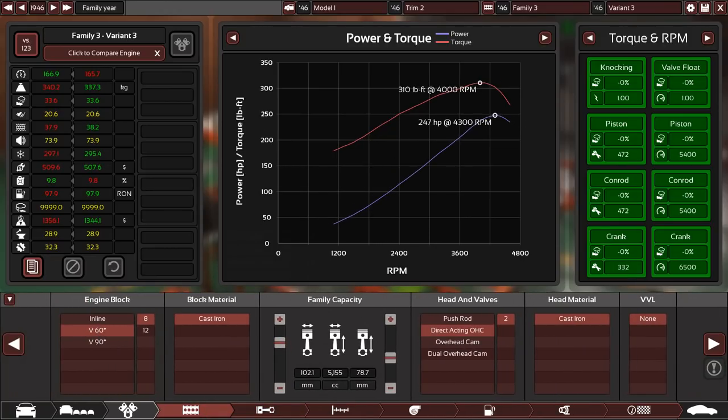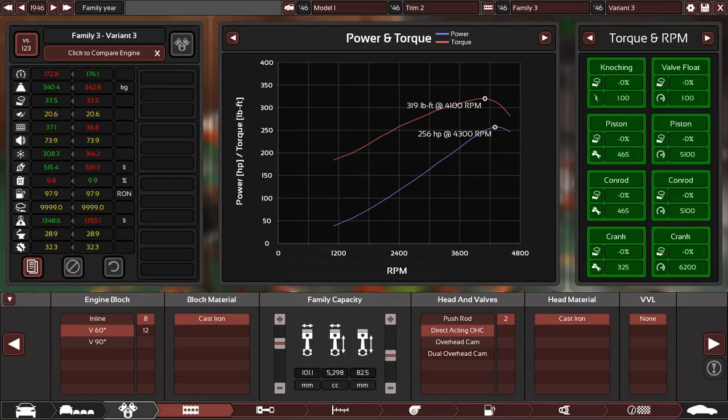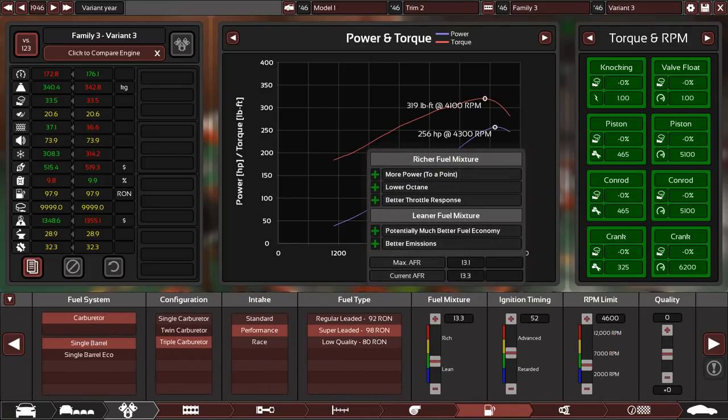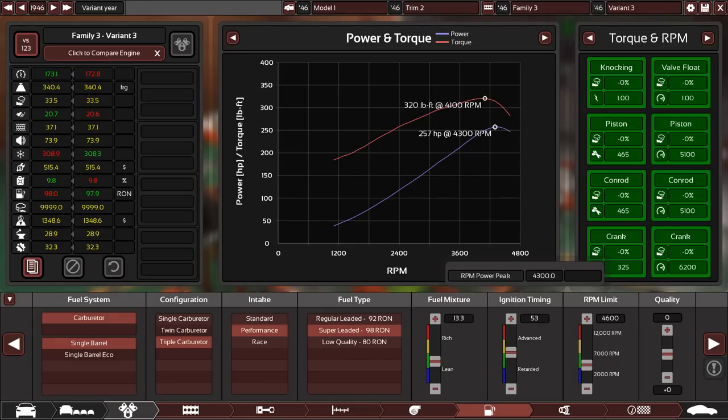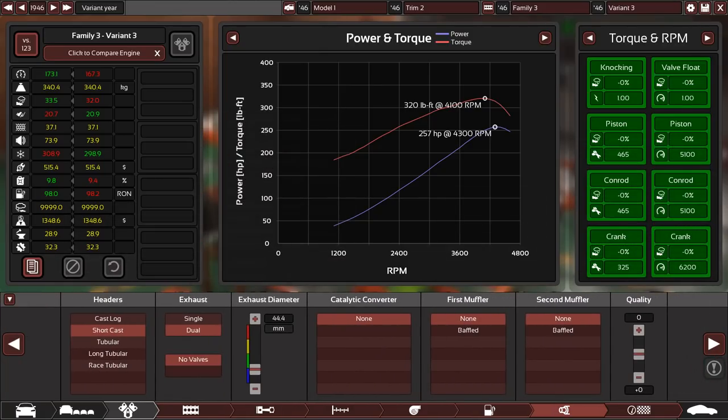Should we go bigger with the engine? Going to a 5 litre V8 gives us 244 horsepower. Keeping going crazier with it — 5 litre V8 at 256 horsepower and 300 torque. I was not expecting that level of power from this. Everything's in the green, everything's fine. Required cooling is about 300, which we should have with the giant grille at the front. Fuel economy is terrible but that didn't really matter in this period. Engine complete — happy with that.